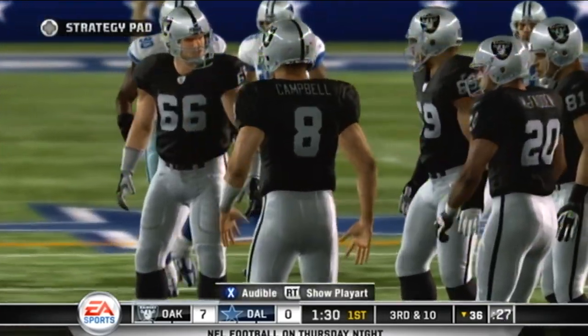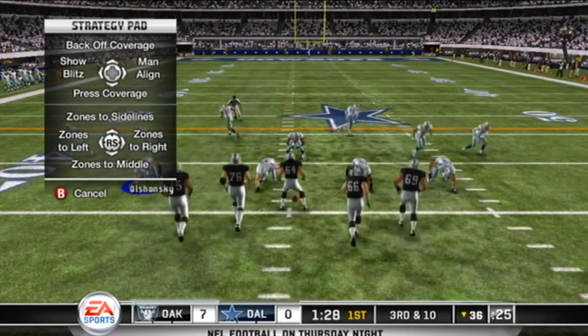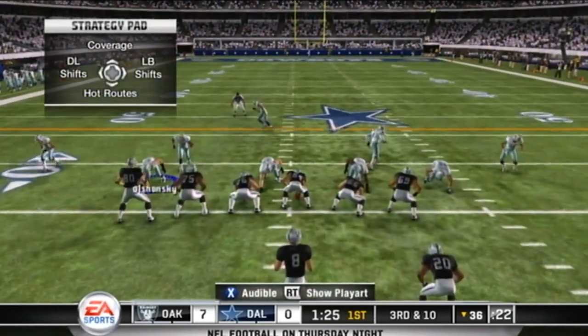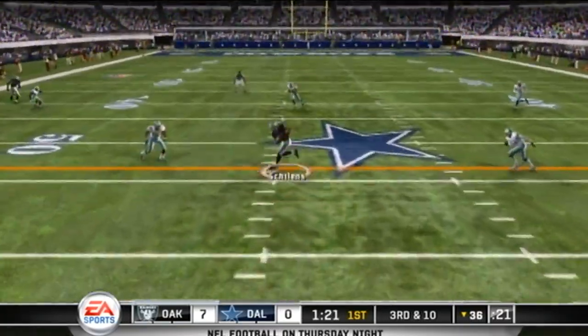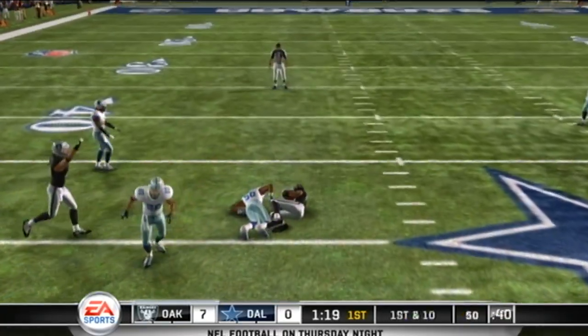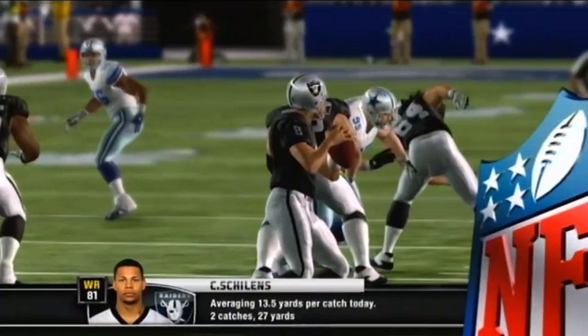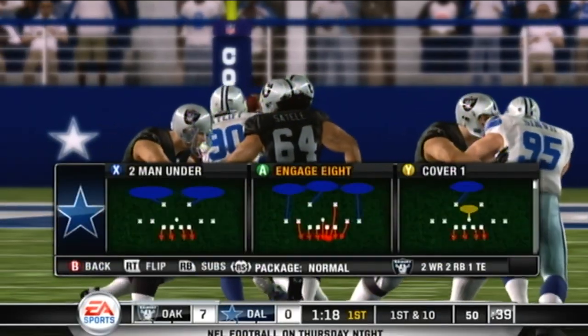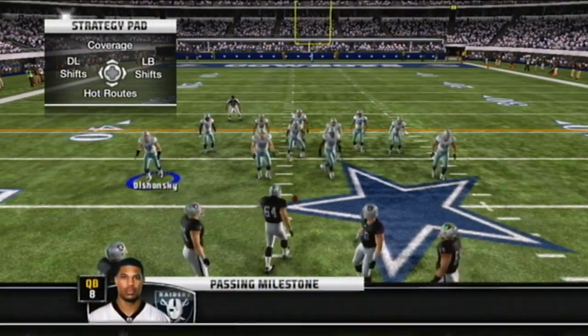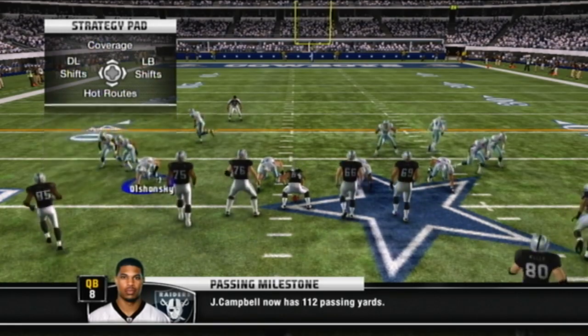They'll line up again on third down. He throws downfield; he's brought down at the 50. You know the amazing thing about this guy — we all talk about his arm strength, but did you see how fluid that delivery was? He didn't even look like he was trying to throw it hard.